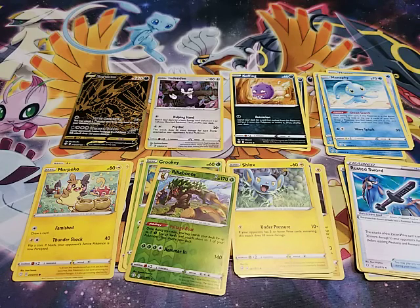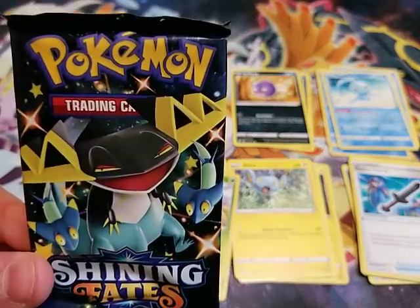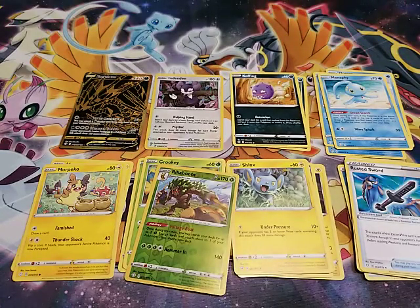And now for the final pack of the evening — Dragapult! Dragapult is a fantastic Pokemon. I was hoping to save that one. We already had another blackbordered card — would've been awesome. Yes, I'm spoiling my own surprises.